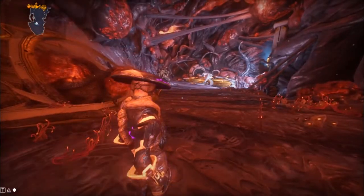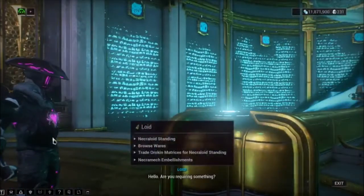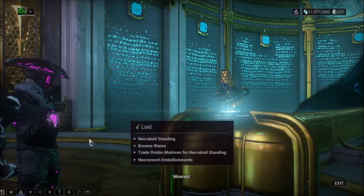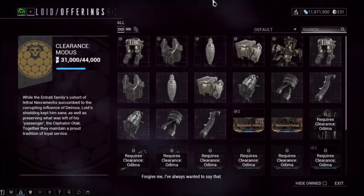When you land in the Necrolisk, the first thing you need to do is push 5 to go into your Operator form. Next, click Escape, click on Fast Travel, and then click on Lloyd. You'll be taken to a special room that only your Operator can access. Then click on Browse Wares.